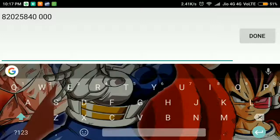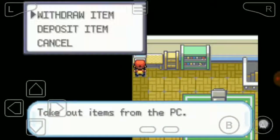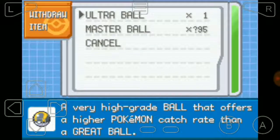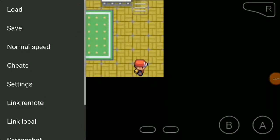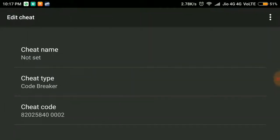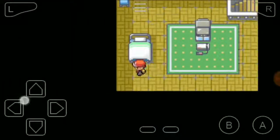So let's put '0002'. I will give a list in the description for which number to put for what items. For example, ultra balls are '0002'. Let's put '99' and go to our item to see it.